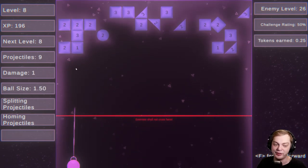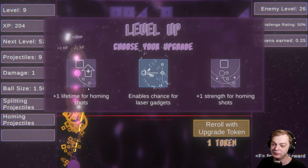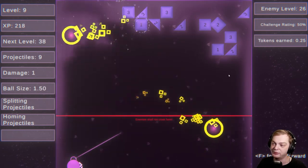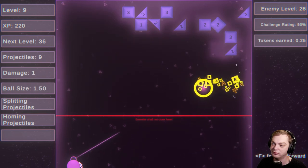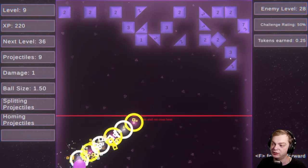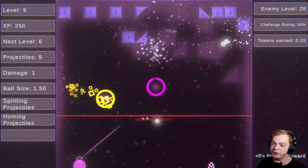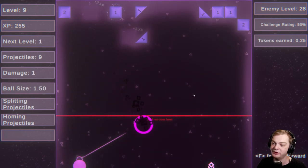The battery kind of glitches out if you fast forward. Let's go with strength for homing. Boom boom boom, come on. Yes! Homing, let's go!